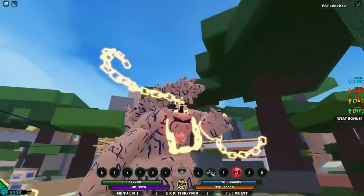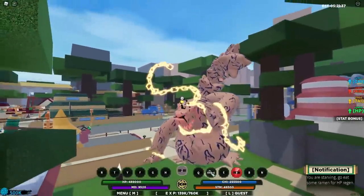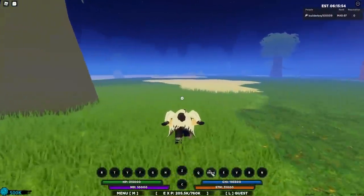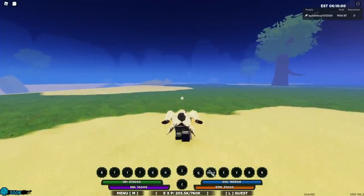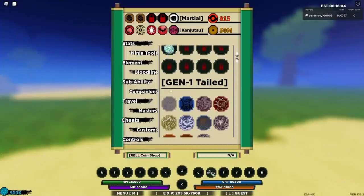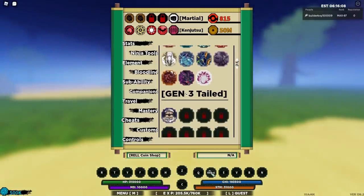But did you know you can actually do this without any moveset? Yes, totally for free — all you need is a tailed spirit, and I'll show you guys how. You don't need any of those movesets at all. You only need the tailed spirit.